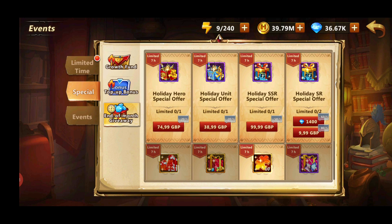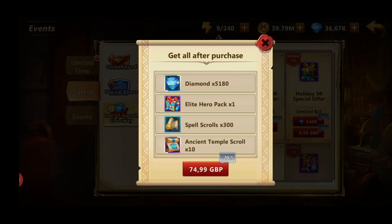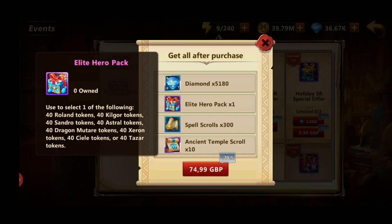To get VIP 7, the best way is to buy the holiday hero special offer. It costs 75 pounds, giving you 5,000 diamonds to unlock this VIP level, and you'll have a chance to get one of the strongest heroes in the game. However, I would not recommend getting Sandro or Dragon Mutare, as these heroes require a lot of SR plus units to work as well. The heroes I'd recommend here are Kilgore or Xeron, and if you think you'll spend more later you could consider Astral.